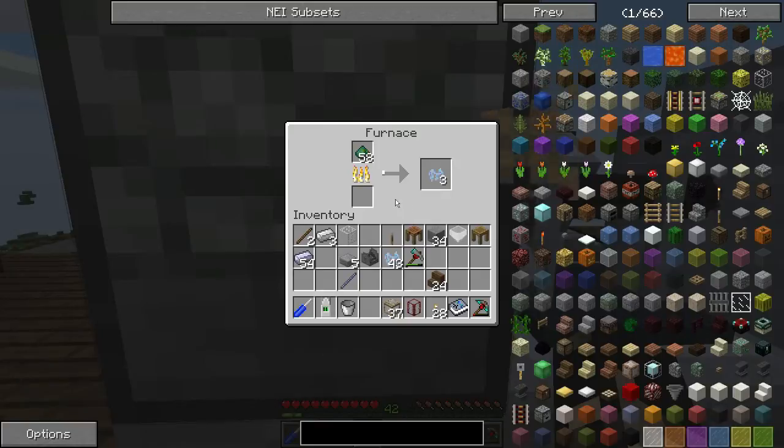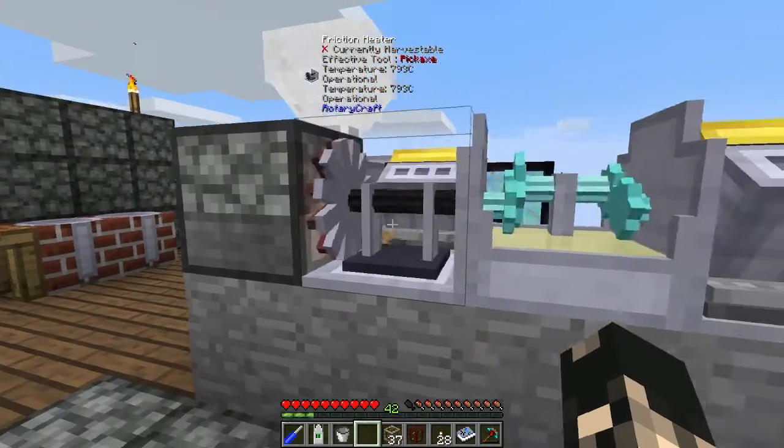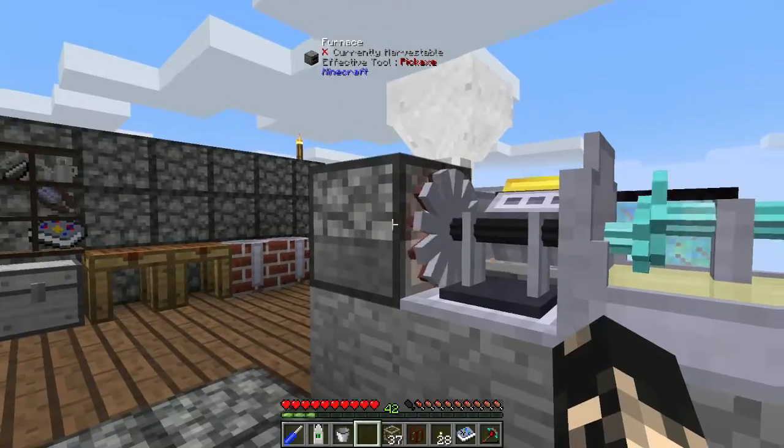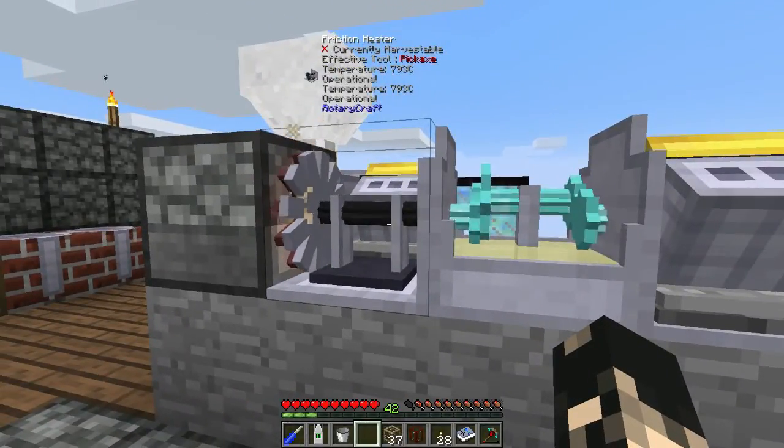Let's just see how fast this cooks now. Yeah, it cooks a little bit faster — faster than any fantasy-derived setup. In a previous season I hooked up a nuclear reactor to one of these things and it was instant cook: you put a stack in, you get a stack out. So that's the power of Radiocraft. That's about it for today guys — you can see I'm getting experience from cooking this too.